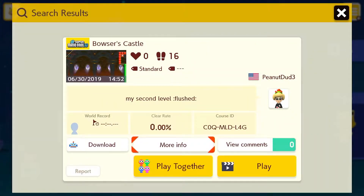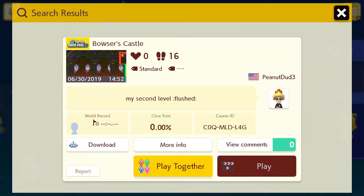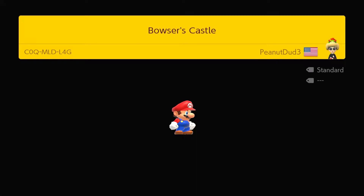Welcome back to Super Mario Maker 2. The uncleared level from 2019 that we're going to be playing today is Bowser's Castle. It's a standard level — we'll find out, peanut dude, if your level is standard or hot garbage.